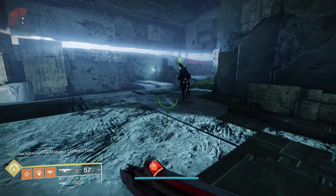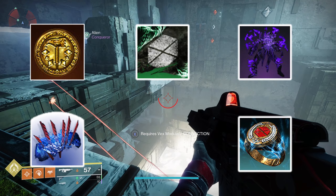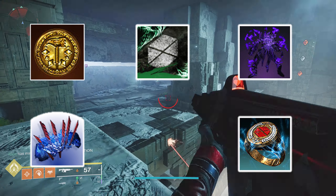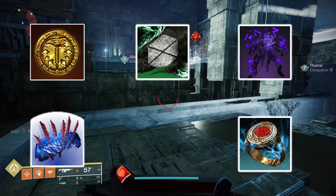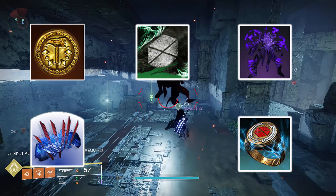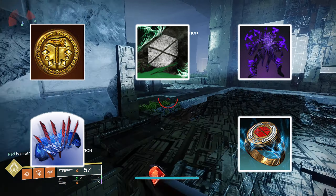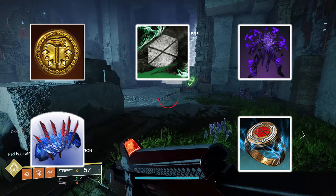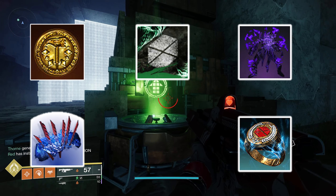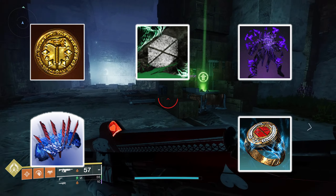Let's jump into the Titan aspects. First up, Sol Invictus — this made the most sense out of all the solar aspects not already in prismatic, allowing you to generate sunspots which consistently apply scorch and provide survivability via restoration when you enter them. For strand, Banner of War is a very loved aspect that fits easily into any prismatic build. For void, Controlled Demolitionist spreads the volatile effect and works well with any prismatic build.